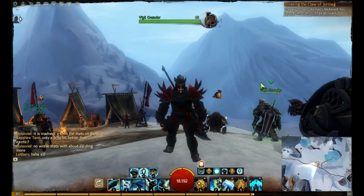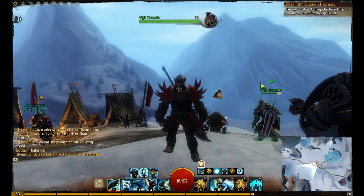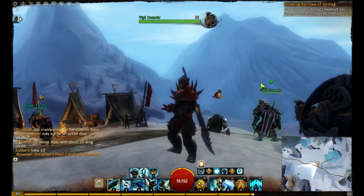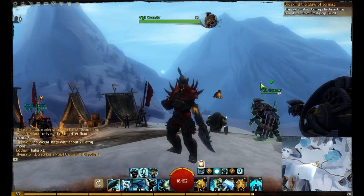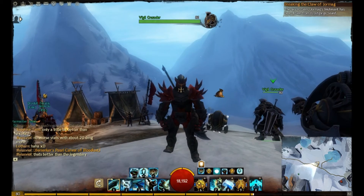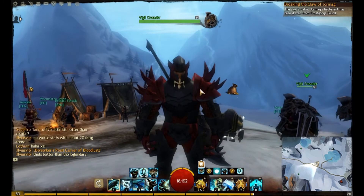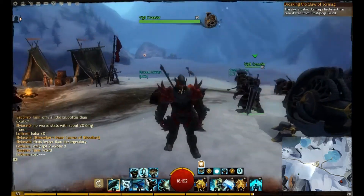First I want to tell you something about my gear. I haven't been doing a lot of PvE lately, but I've just gotten into PvE 2 days ago. In the previous video you've seen a lot of build videos, some PvP and stuff. But now I've done 2 days of farming because my gear was all yellow, and now as you can see my gear looks a little bit better in PvE.